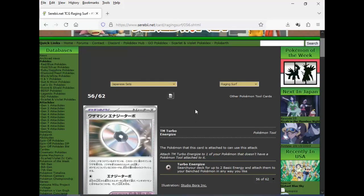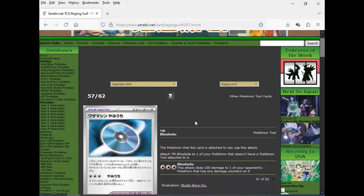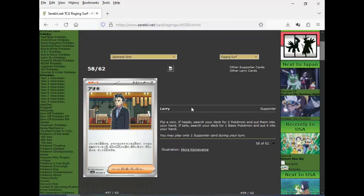TM Turbo Energize: the Pokemon this card is attached to can use this attack — switch a deck of two basic energy, attach and revenge Pokemon. And then the Blind Side attack: 100 damage to one of your opponent's Pokemon with any damage counters. And then we got the supporter cards — Larry. This dude looks like he's stoned. Flip a coin: if heads, search your deck for two Pokemon and put them in your hand. If tails, search your deck for one basic Pokemon. I don't see anybody serious using this supporter card — there are better options that are consistent.